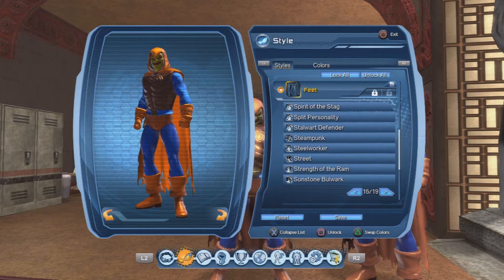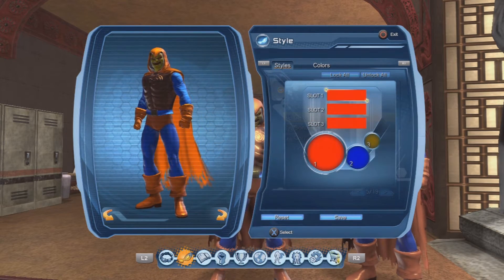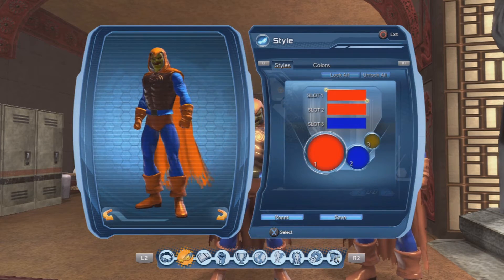With the waist, it's the squared buckle — you guys can get that in the war room. With the feet, it's the clean cuffed feet, and that's also attainable in the war room.